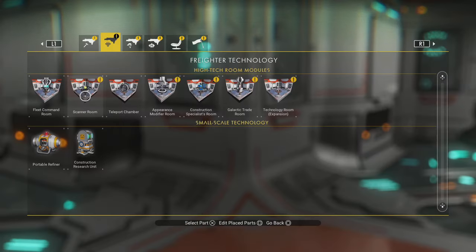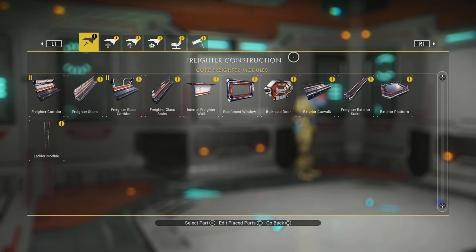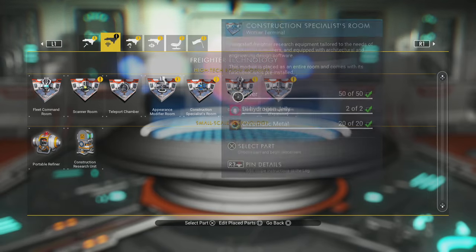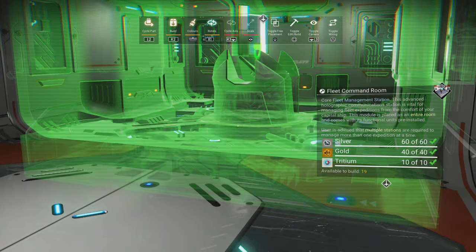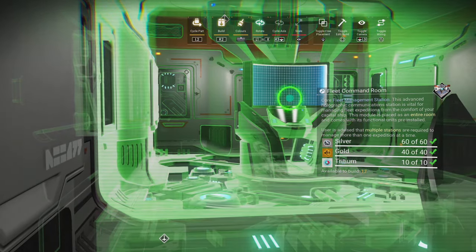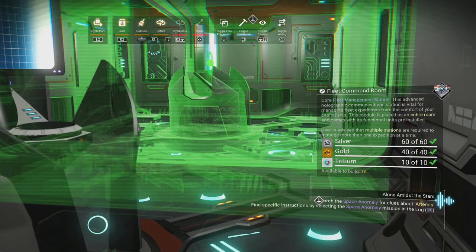I want some spare space either side of this because I'm going to put doors here which lead to different areas, so I'm going to put those bulkheads in now. Next up, I want to place some fleet command rooms. These are what allow us to send frigates out - we will do a video on that later. You can see the resources on the right-hand side: you're going to need tritium, silver, and gold for this. It's sold by pilots, so you can pick that up pretty easily.